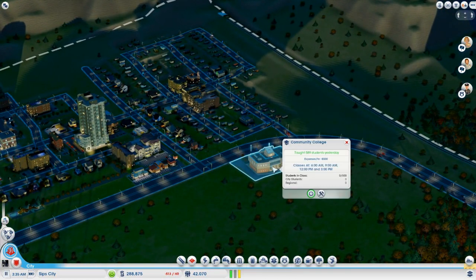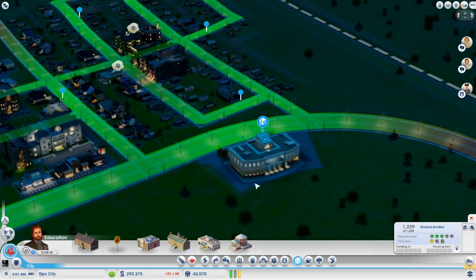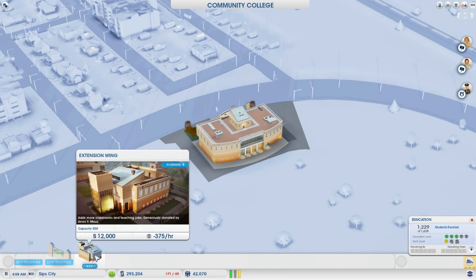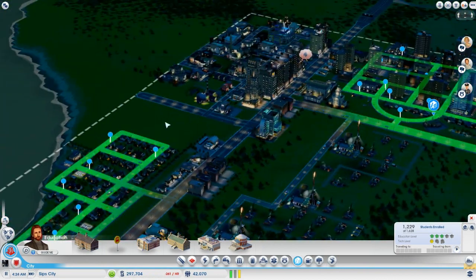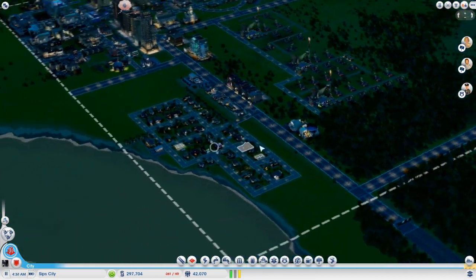589 students yesterday. I think we have 1,628 potential students in the area and 1,229 students enrolled. I wonder if we're hitting capacity here. We can increase the capacity of the community college with this extension wing — 12,000 bucks, 375 bucks an hour, adds more classrooms and teaching jobs. Generously donated by Anon Y Moose — if you say that really fast you might get it. Anon Y Moose. Maybe my mom, or my dad? I'll ask them next time I talk to them.